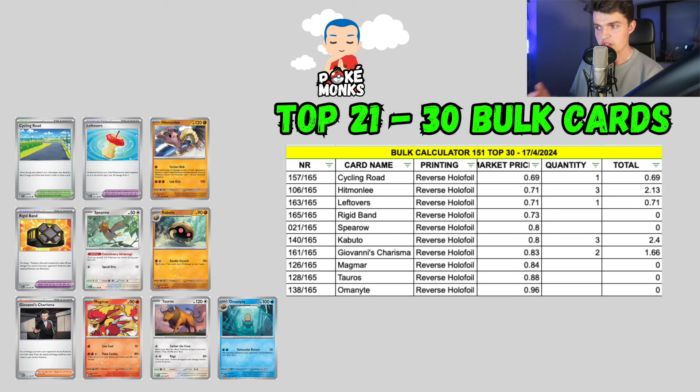First up we got numbers 30 through 21 on our list. We have a Cycling Road, a Hitmonlee, Leftovers, and Rigid Band, all ranging between 69 and 73 cents. Then we have a Spearow and Kabuto at 80 cents, then Giovanni's Charisma at 83 cents, Magmar at 84 cents, Tauros at 88 cents, and an Omanyte at 96 cents.